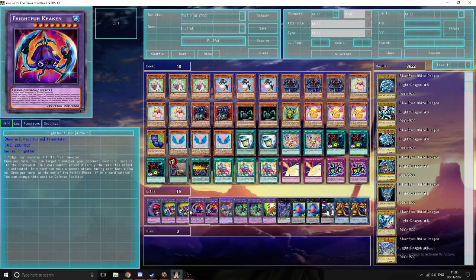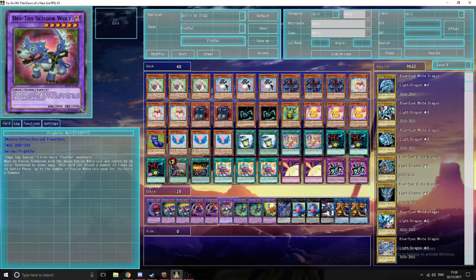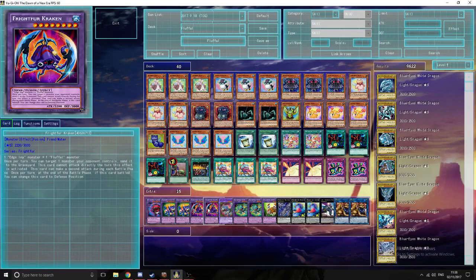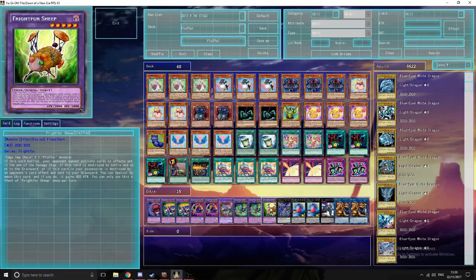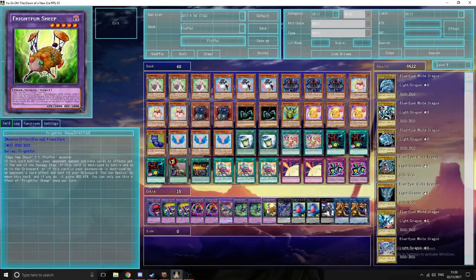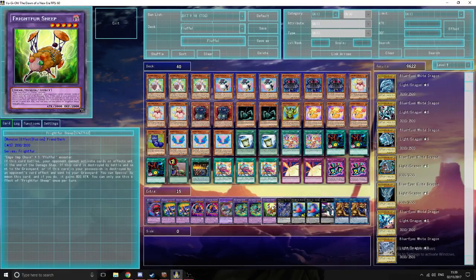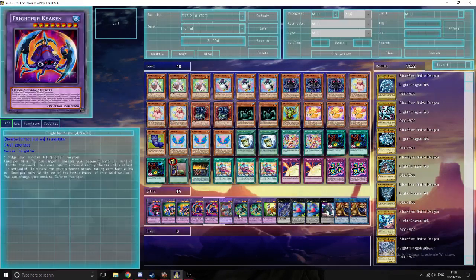Ideally your board wants to look like: Mrs. Radiant followed by Frightful Sabertooth, maybe Frightful Tiger or Frightful Wolf, and then perhaps Frightful Kraken, as well as Frightful Sheep if you can bring it out. Frightful Sheep is actually pretty strong since it floats.